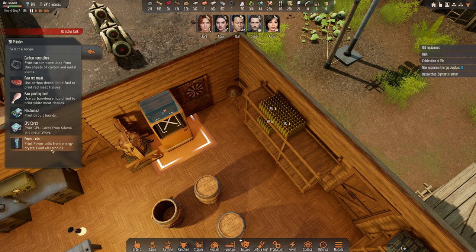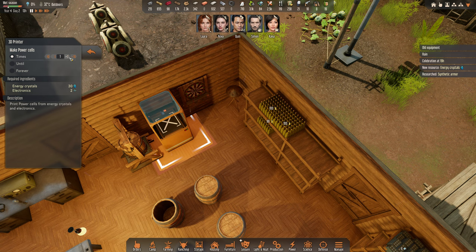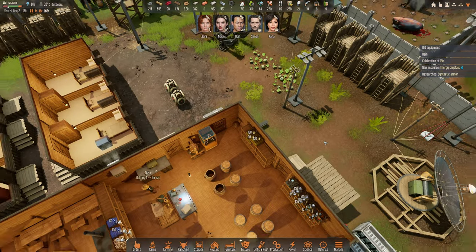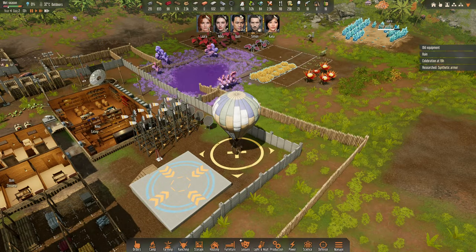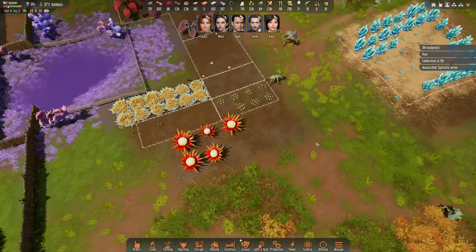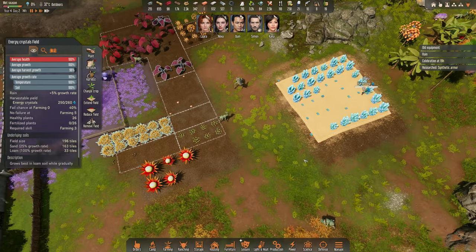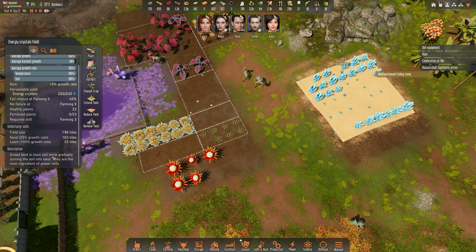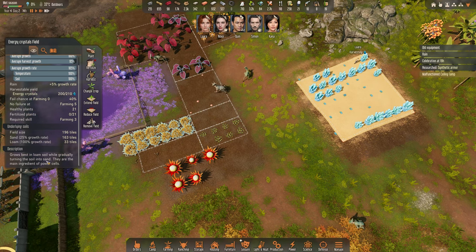I have 35 Electronics, so maybe I can make 5 Power Crystals. Let's make 5 Power Crystals. And you can see this grows best in Loam Soil while gradually turning the soil into sand.